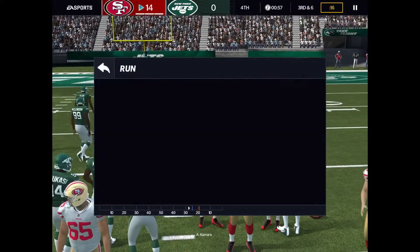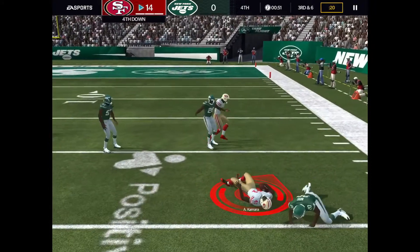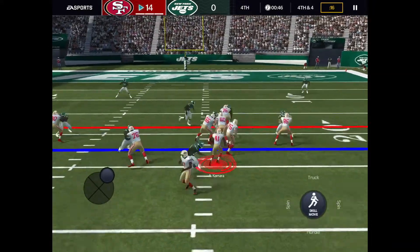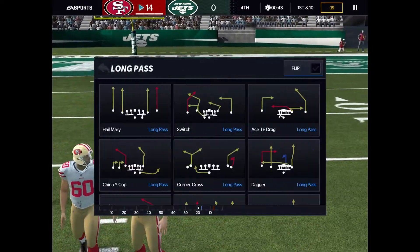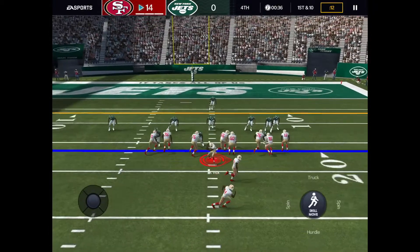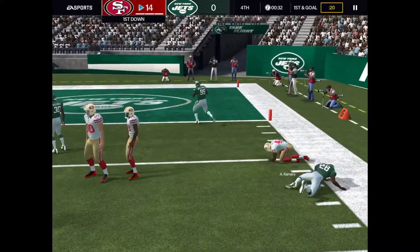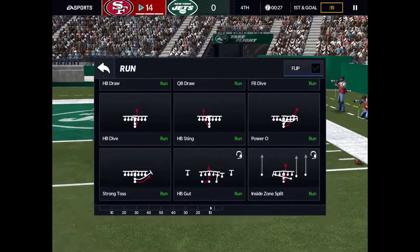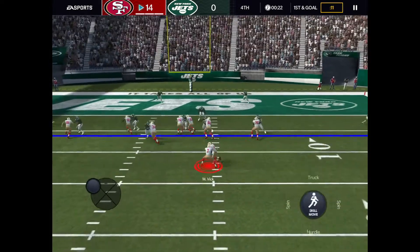Let's do a strong toss. Look at this excellent block, but we didn't truck the dude right there, so you gotta do a zero-one trap. Kamara's got the first down, let's go! This is why I got him, he's a god right now. Kamara got it, he's in for the first — that should be a first, yeah it is.